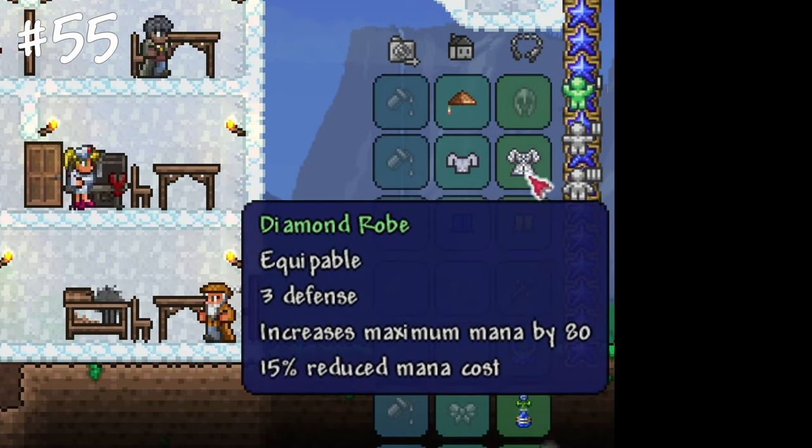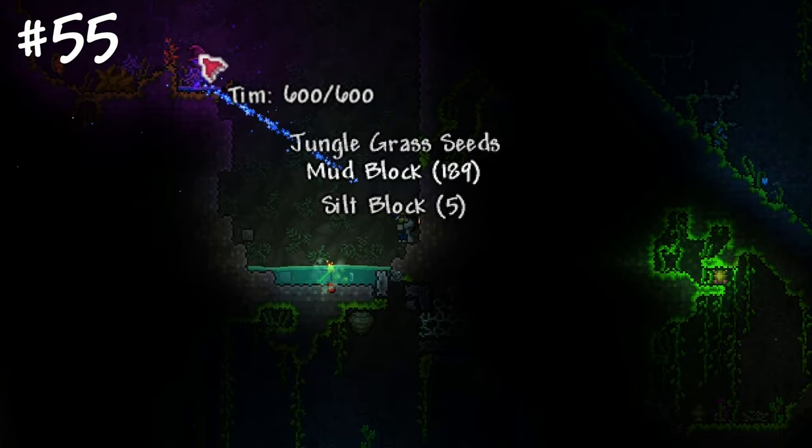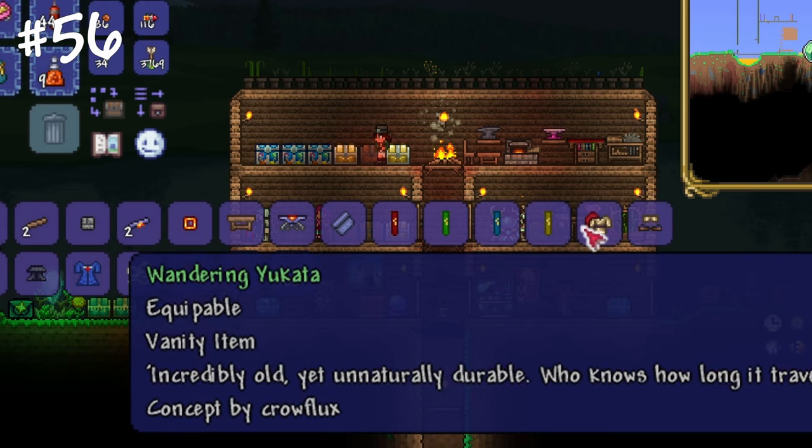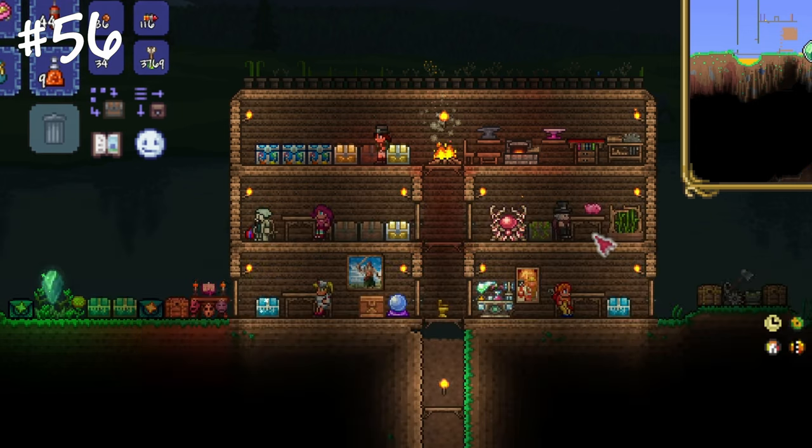Equipping one of the gem robe variants in the armor slot without a wizard hat will boost the enemy spawn rate by 5 times. Most of the cool vanity items can be crafted — just make some silk and enjoy your new look for free.